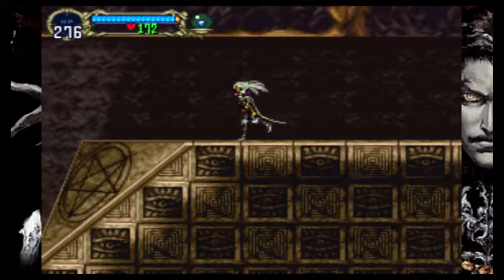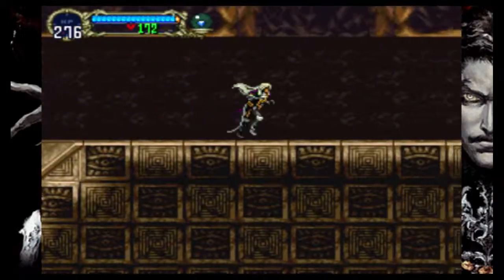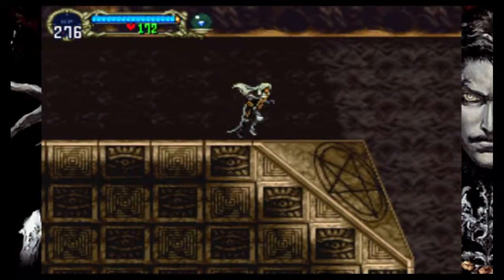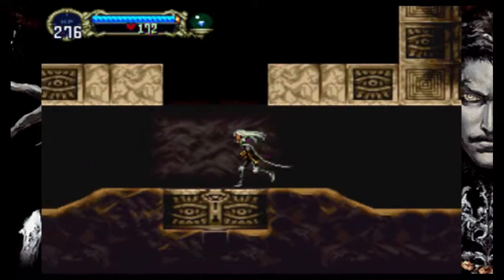What this area is, is quite strange. It's basically this pyramid - this occult pyramid - which we can go around all different sides of, as you can see, and we go in from the bottom.